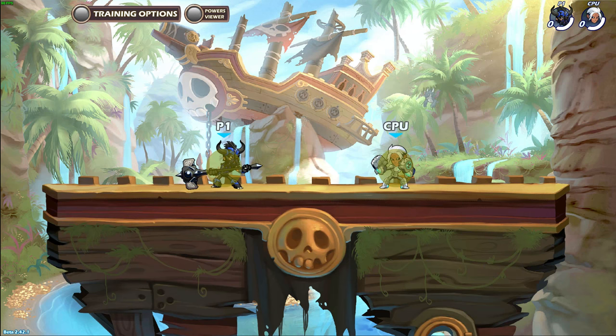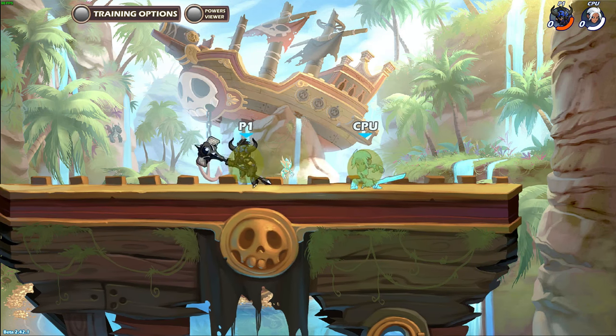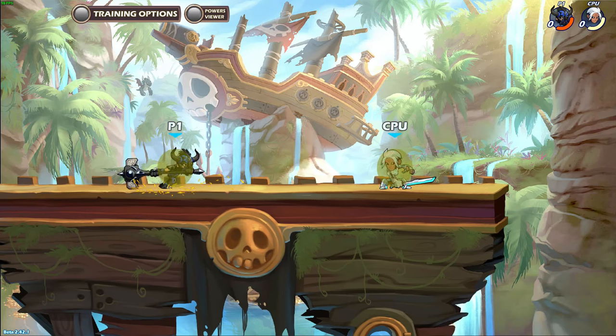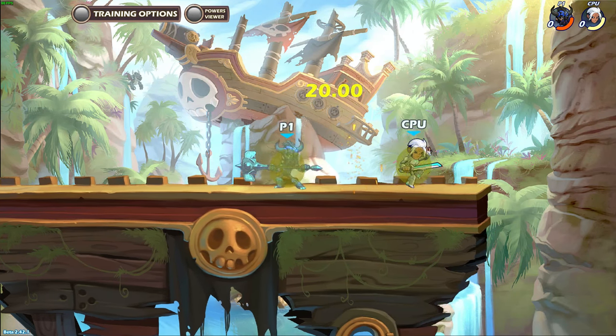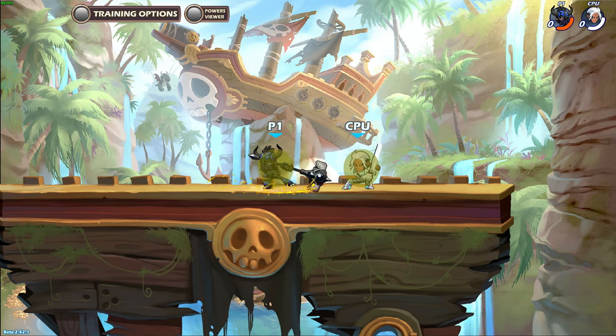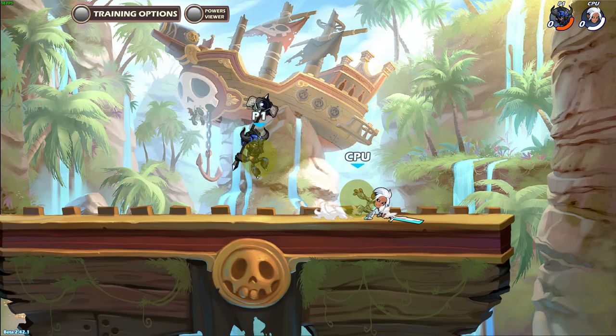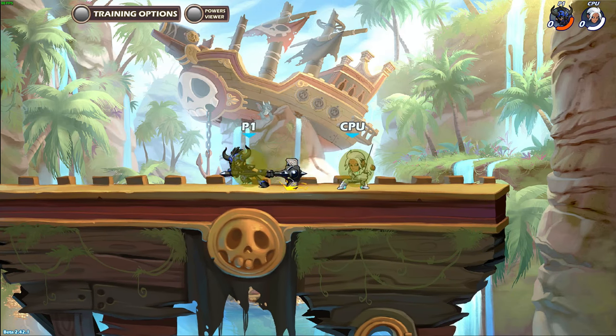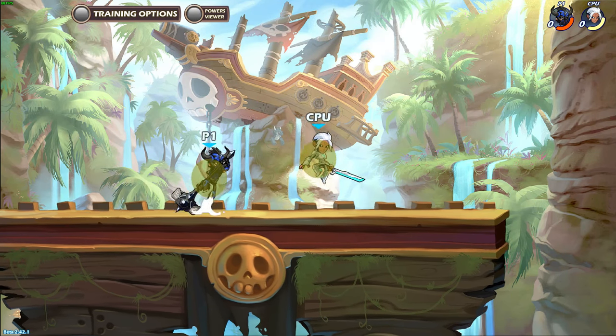Side light is a really great move for baiting out enemy attacks. For example, you can chain dodge forward and then backwards, making the enemy throw out an attack in anticipation of your engage, but you backed off so you're safe — then side light to punish them. Or you can simply move in and out of the enemy's range quickly so they try to hit you but miss because you backed off, then side light to punish.